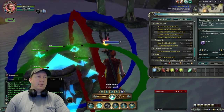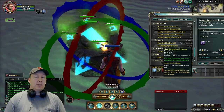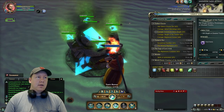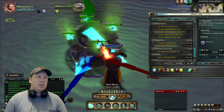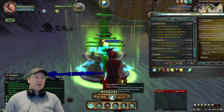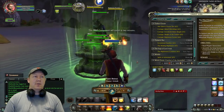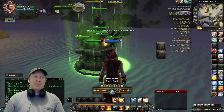Now we have all of our gargoyles placed. Take the branch — our last component — and place it right in the center. Once that's done, get out of edit mode and you'll see that the summoned character has appeared and you can now talk to him. That is the quest — The Mind Boggles. Go and speak with him and then that step is out of the way.